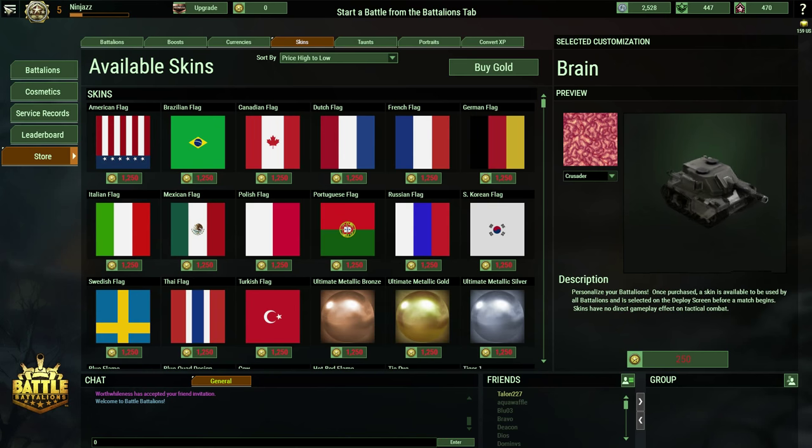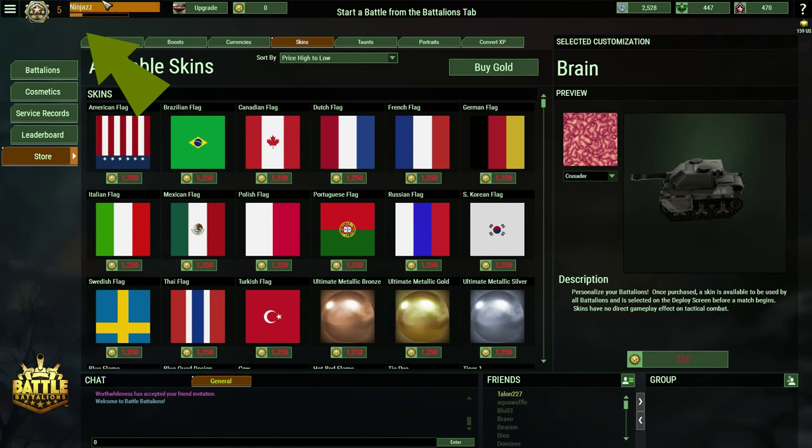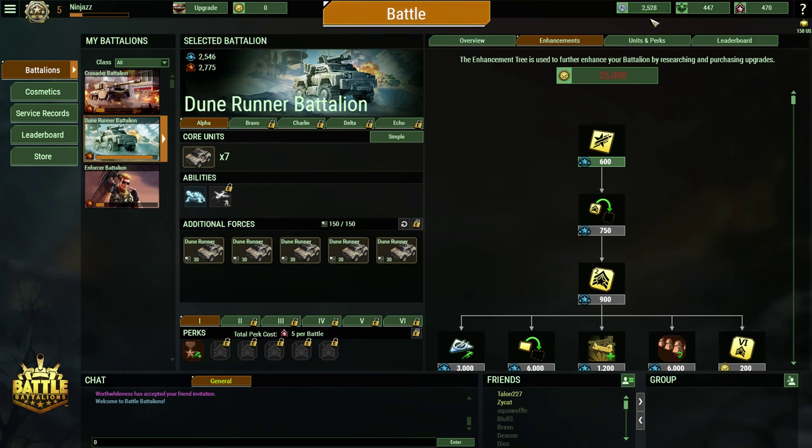Now up top you have your main menu, your portrait, as well as your name and level, and your progress bar to the next level. Next is your premium status and the amount of real money currency you currently have. Then there's the great big battle button, or as I like to say, the get out there and actually play the darn game button. After that there's your in-game credits, global experience, and supply points — more stuff that we'll get to later.